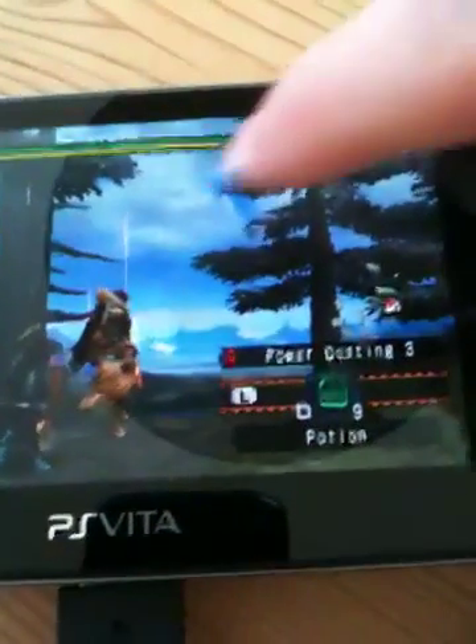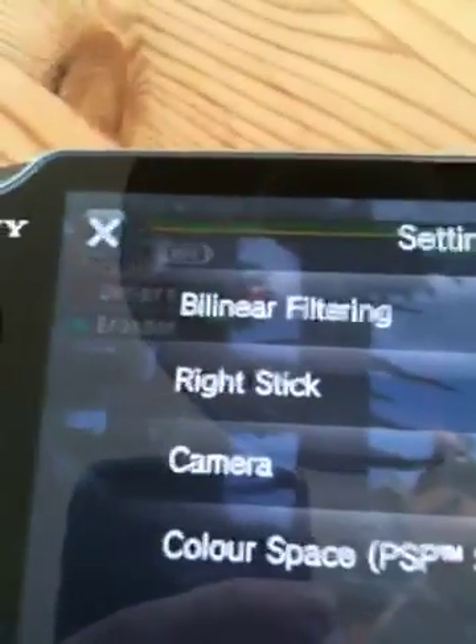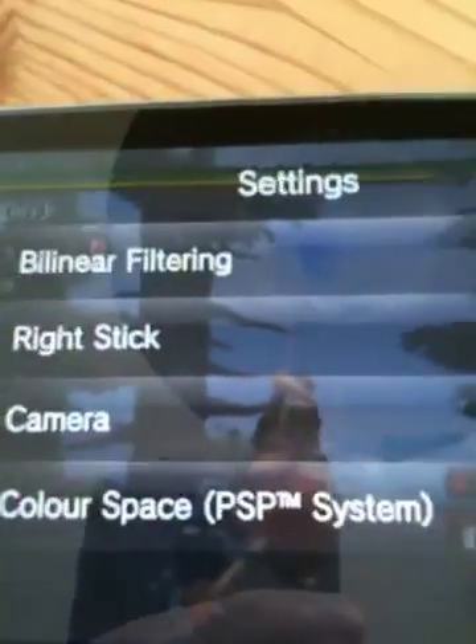If you hold your finger on the screen, there's your menu, and there are a few things you can tick off. There's bilinear filtering, right stick, camera, and color space.